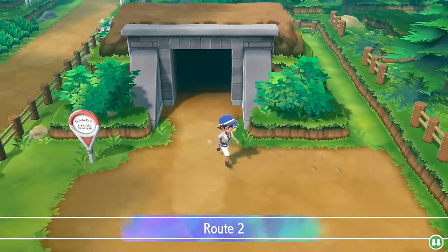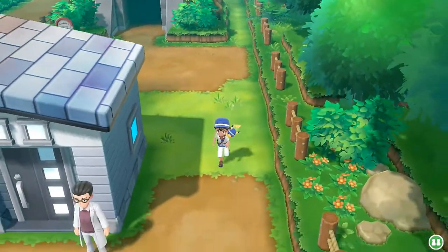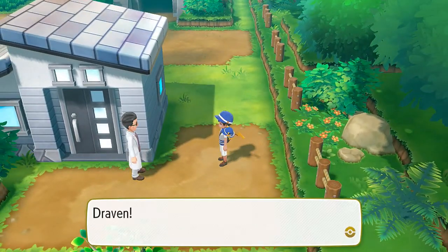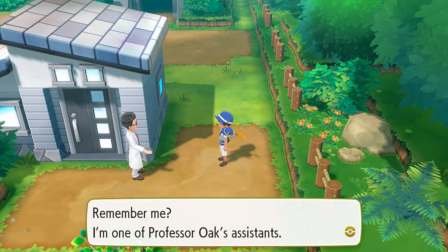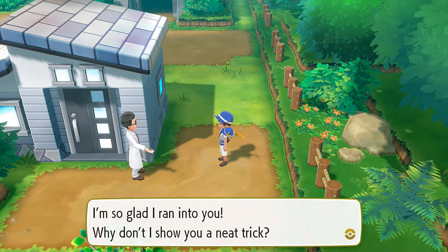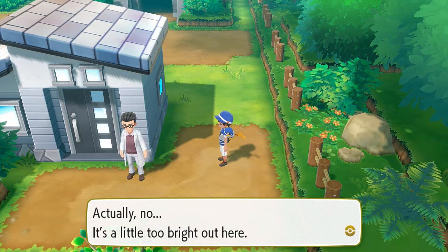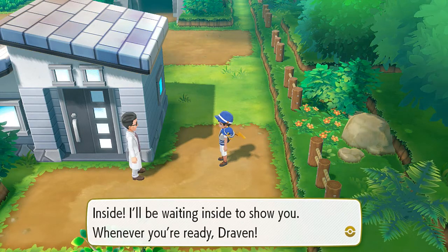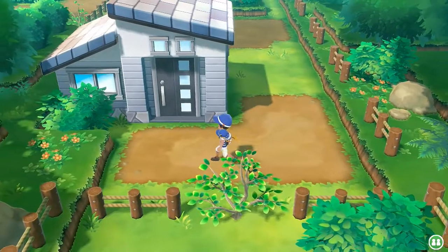In this area right here you will be able to go to the back streets of Route 2 and collect some stuff that you weren't able to do before. If you go right here you'll see this guy - 'Draven, remember me? I'm one of Professor Oak's assistants. I'm so glad I ran into you - why don't I show you a neat trick? Actually it's a little too bright out here - inside I'll be waiting for you.'